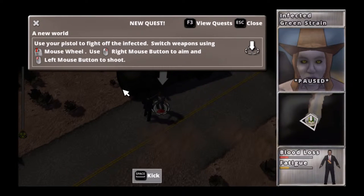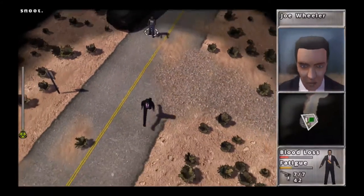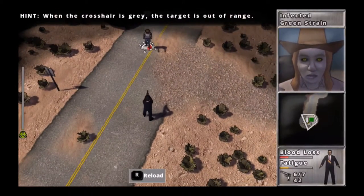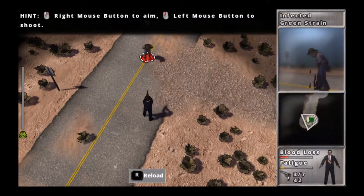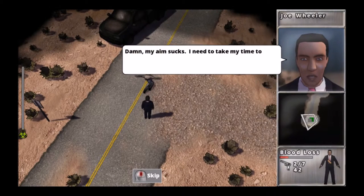Let's give it a try. How about now? There we go. Use left mouse button. Wham. I don't know where that went. Right clicking — that's a ton. Got it. My aim sucks. I need to take care of it — take my time to get there.